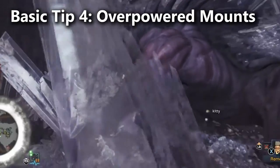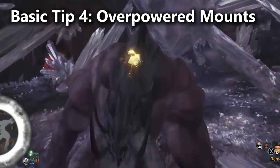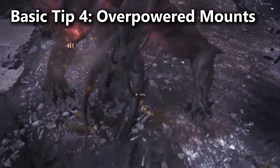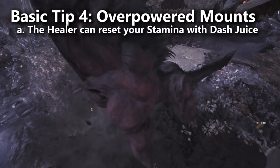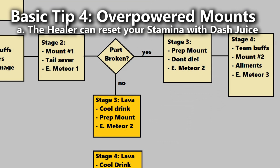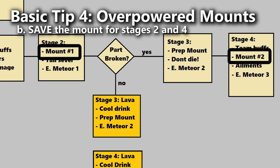Basic tip number four: you can kind of cheese the Behemoth to a certain degree by simply mounting him and then not letting go. You'll begin the mounting mini game where you ride the monster's back, but instead of stabbing with the knife, you just sit there moving between his head and his back every time he tries to shake you off. This is why I recommended that healers bring dash juice — as the healer, you eat the dash juice once someone begins this cheese tactic and it'll essentially fill their stamina bar back up, meaning they can stay on the Behemoth the whole time. In my opinion, the best place to use this prolonged mount tactic is in stages two and four to reduce the number of tornadoes the Behemoth will be able to put down.